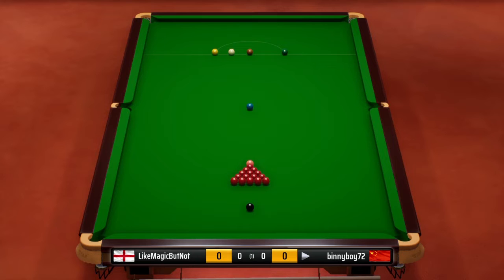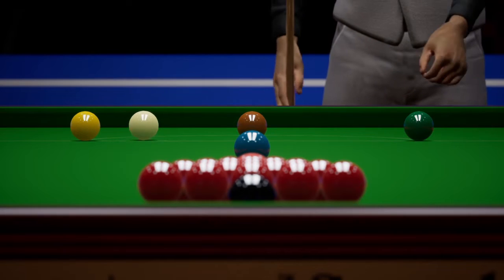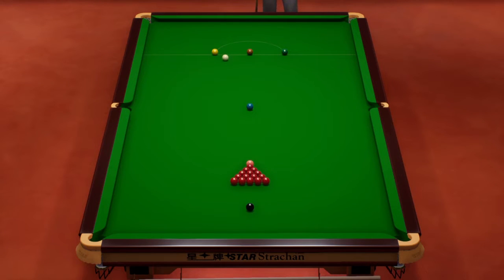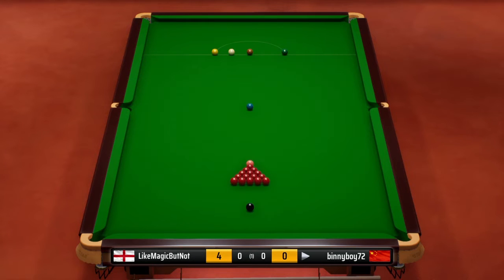So the first shot, obviously, is the break. But on Master Plus, the break is a tough shot. It certainly is. I think that might be a feature of the highlights reel at the end of his ornament. For the people that don't know Snooker 19, we're playing on Master Plus. Master Plus means that you've got the line of the object ball, but you don't have the line of the white, so where the white's going.